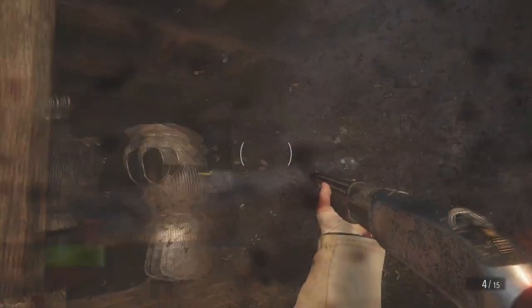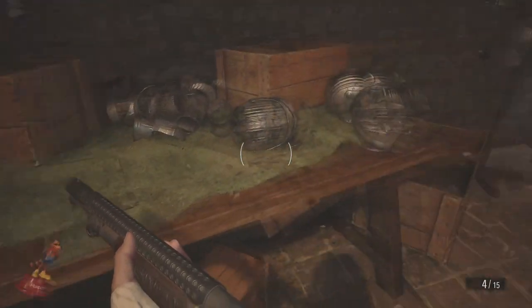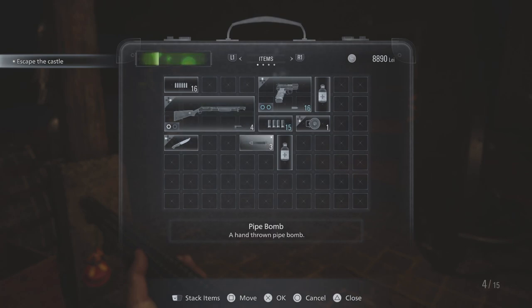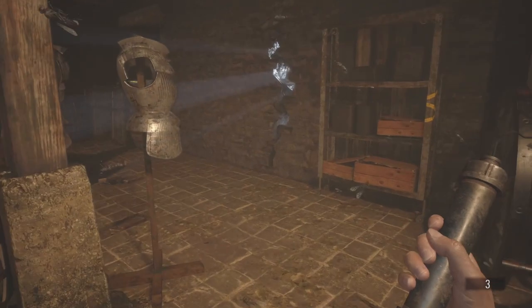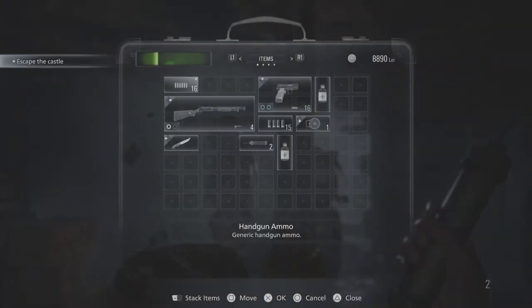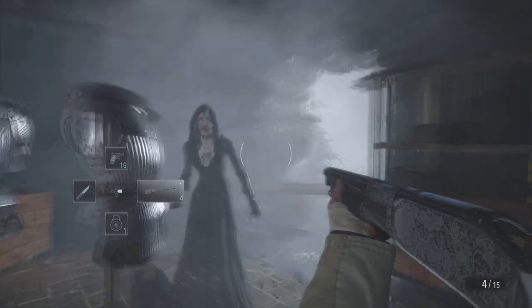What we need to do next is get a pipe bomb off here and equip the pipe bomb in the inventory menu. Once you've done that you want to lob that towards the brick wall and that will let in the air that they hate so much.